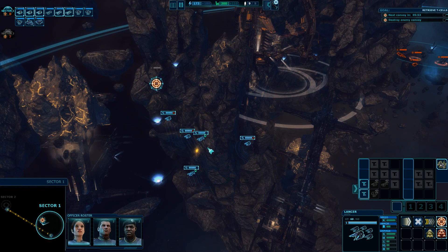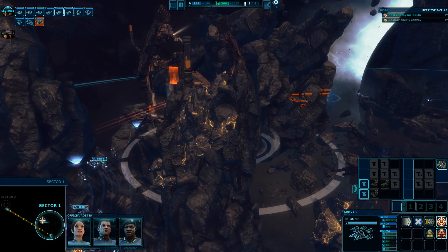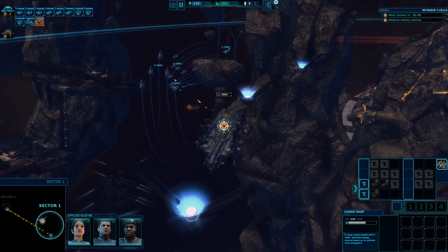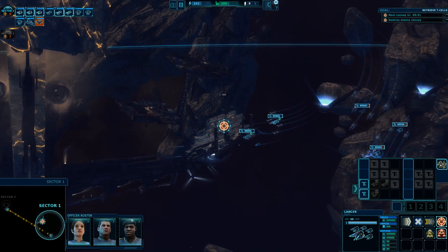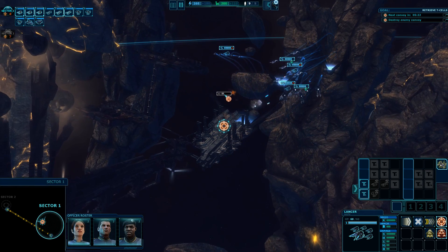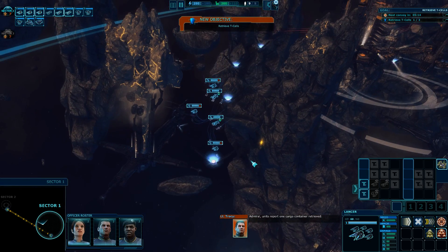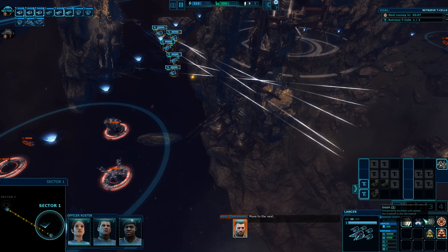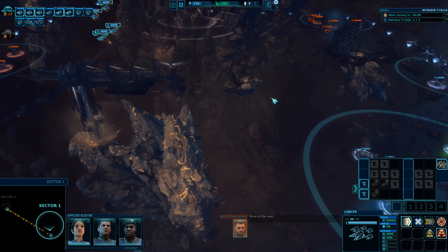Let's attack it - it hardly shoots back. Yeah, there it is, going down pretty fast. Now we have to get out of here. Units report one cargo container retrieved - retreat, move to the next, don't get too close to the enemy turrets. Let's head out of here. The next convoy will be here in five minutes. Let's get back.